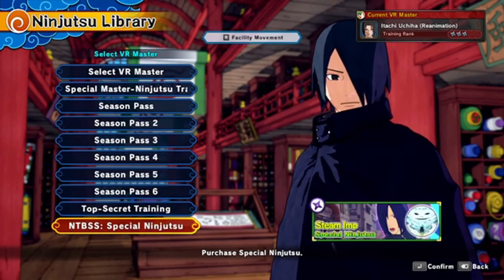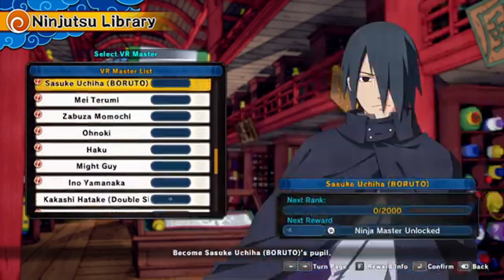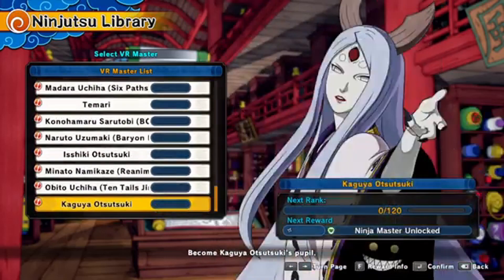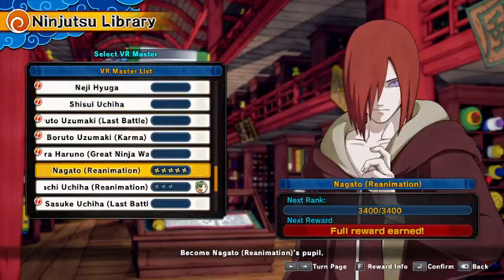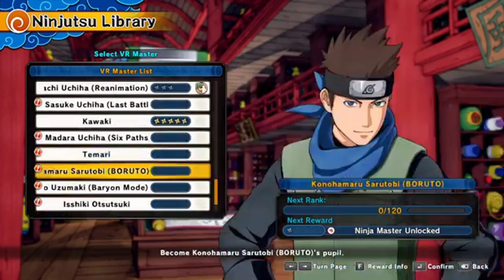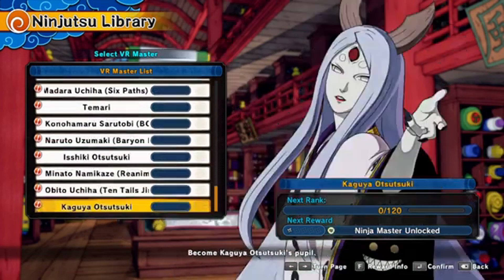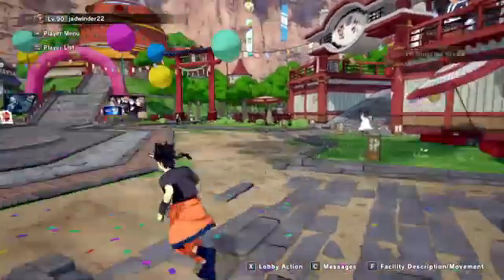For this specific build you'll only need to get one character, which is basically reanimated Nagato — or Temari — but my preferable choice is Nagato since Nagato is one of my mains.